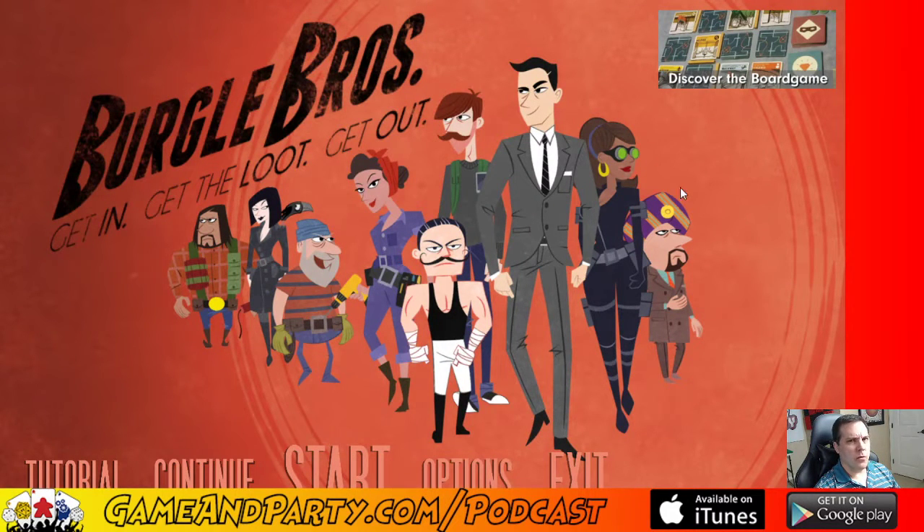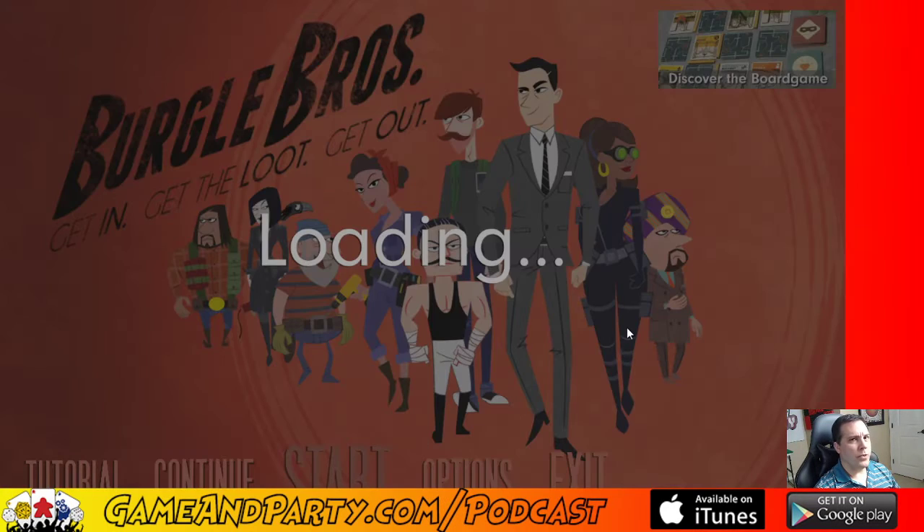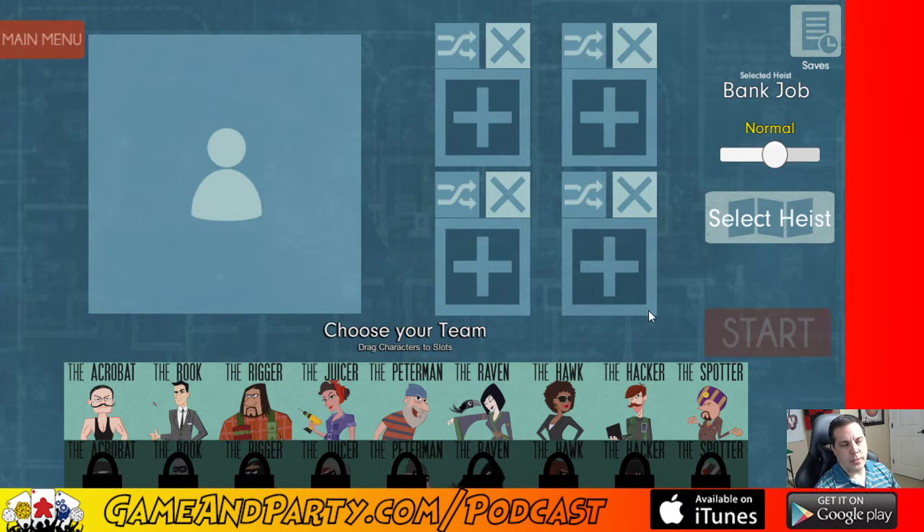This is on Steam — I think it's on the Android app also. Let's go ahead and hit start, jump right in. I'll teach you the game a little bit as we're playing, give you some strategy tips and talk about why I'm choosing the options I'm choosing. Not only will you learn how to play, you'll also get strategy tips.